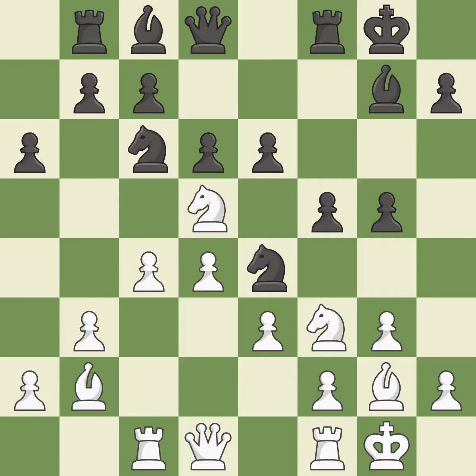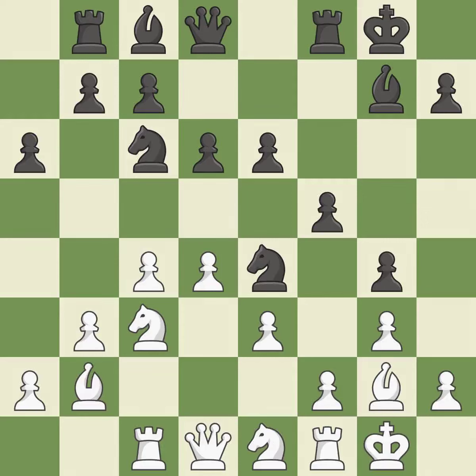A pawn kicks the opposing knight, forcing it to move or risk being captured. It is quite good. This offers to exchange pieces of equal value. It is best — this strikes a rival knight. It is quite good. This reveals an impending attack on a knight — it is ideal. The knight is now on a square that is more secure. It is quite good.